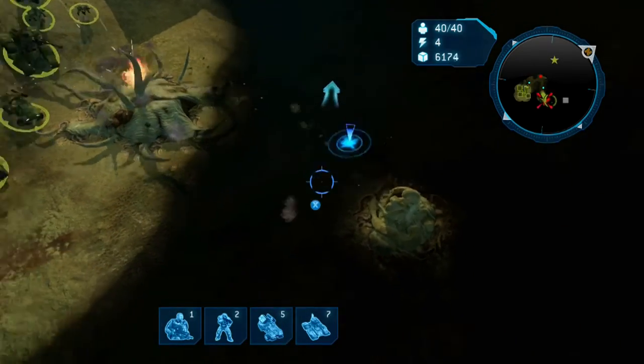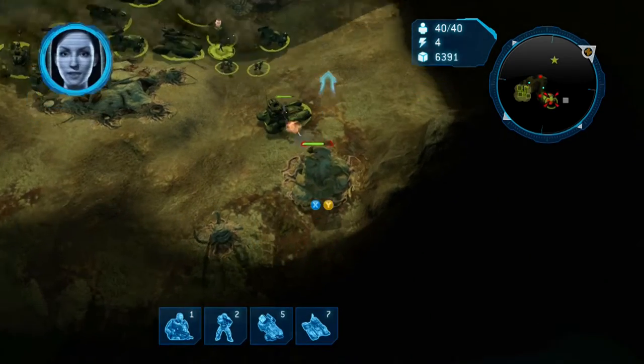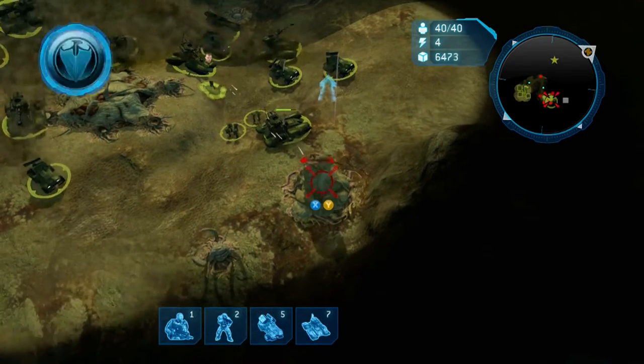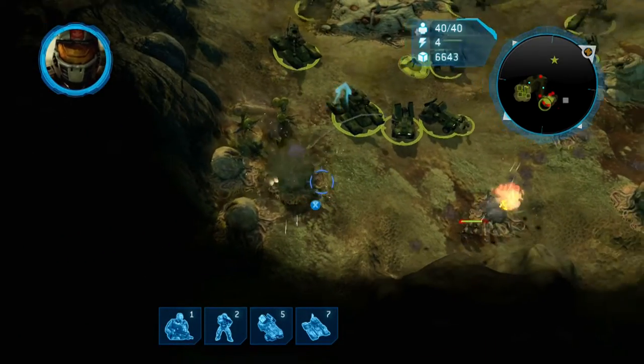We'll get rolling to the bottom right, which is going to be the first hibernation colony that we hit. There are going to be five hibernation colonies, and after you take out one of them the other four will be put onto your mini-map in the top right corner of your screen, so you can see exactly where all the other colonies are.